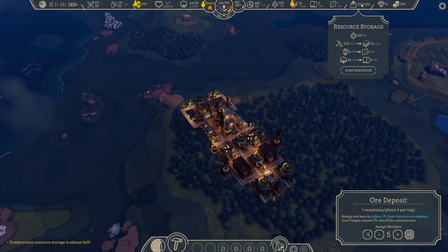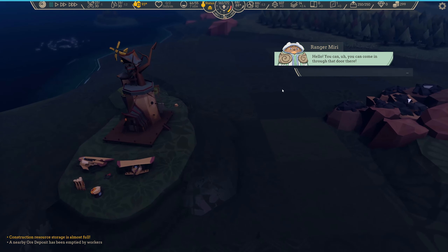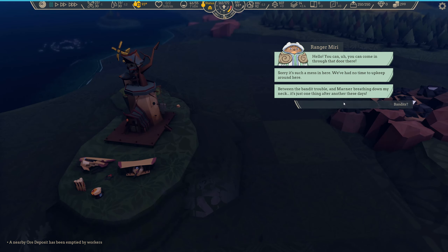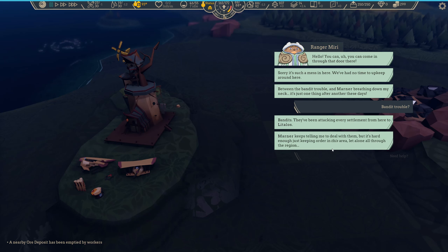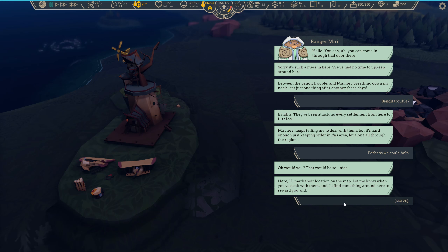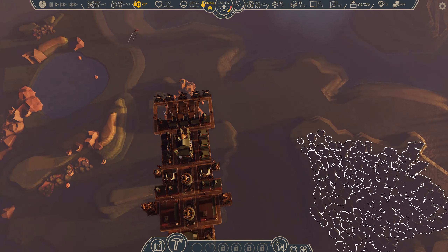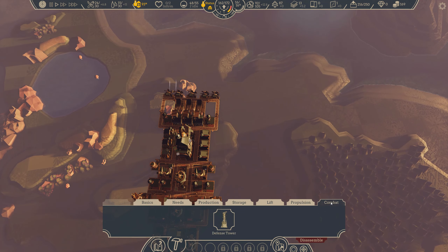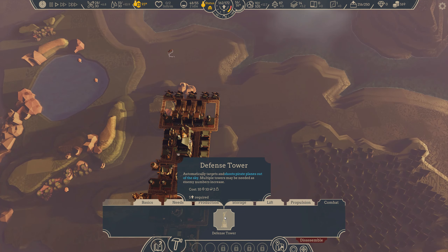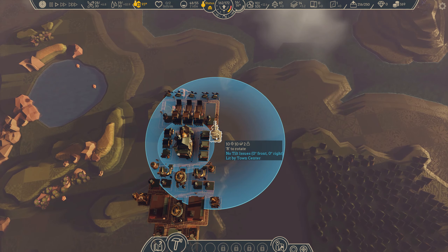We have four academies working furiously to upgrade the technology of our city. Once the technology is finished we can either delete them or just leave them empty for posterity. Ranger Miri, hello — we're having bandit trouble and mana is breathing down my neck. The bandits have been attacking every settlement from here to Little Lose. We would love to help you, so she's going to mark the location on our map. The easiest way to make space in our hold is to use up some of this wood. Let's build another tower — I'm not very happy with our defensive capability at the moment. We need one near the front of our ship, just to cover the hangers and the vital propellers.